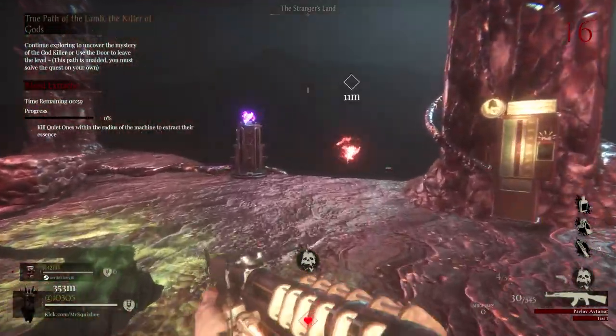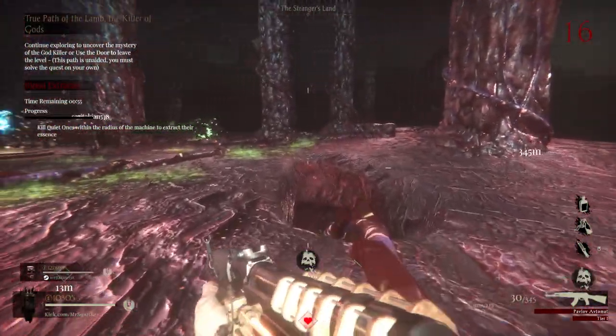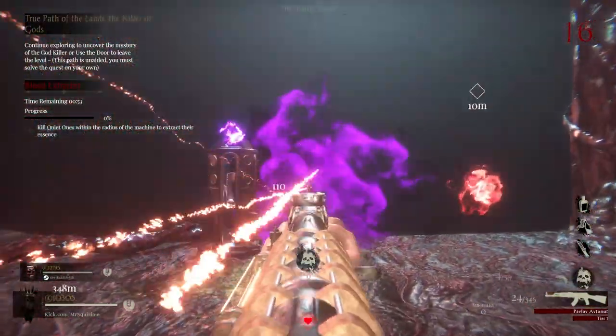I've only beaten normal mode, so I don't know much about hard or nightmare yet. Each map also has a hidden easter egg that you can start up after you finish the initial story. All you gotta do is click on this little machine in the boss room that has a floating gun in it, and it will pop out the stranger, and then you just shoot him and it starts the hidden easter egg. The stranger will be a big part of the story later, and you'll see him in a lot of cutscenes. You'll actually get to fight the stranger later in the sewers easter egg, and his fight is probably the hardest out of all of them.